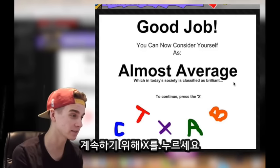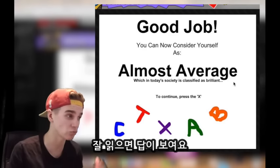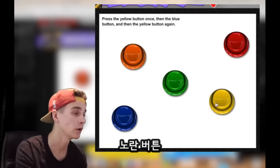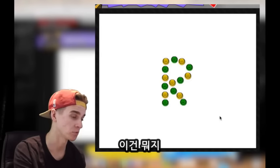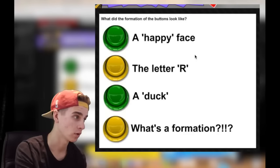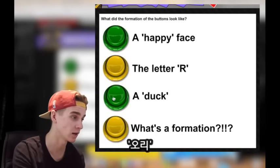To continue, press the X. The thing is, all you've got to do is think — just use your brains and read everything carefully. Press the yellow button once, then the blue button, then the yellow button again: yellow, blue, yellow. What did the formation of the buttons look like? Happy face, letter R, a duck? What's a formation? Letter R.